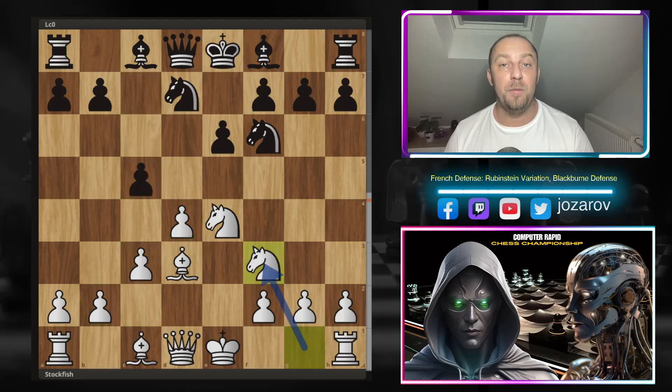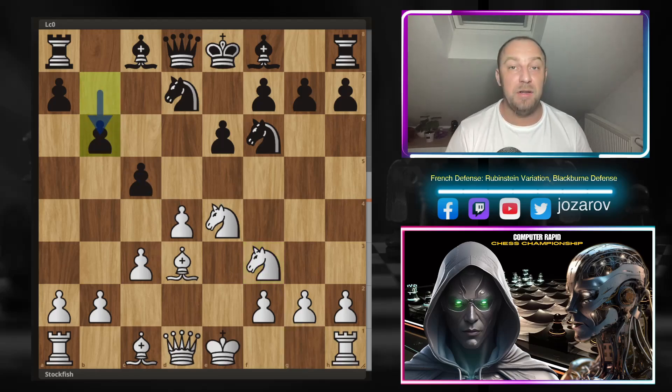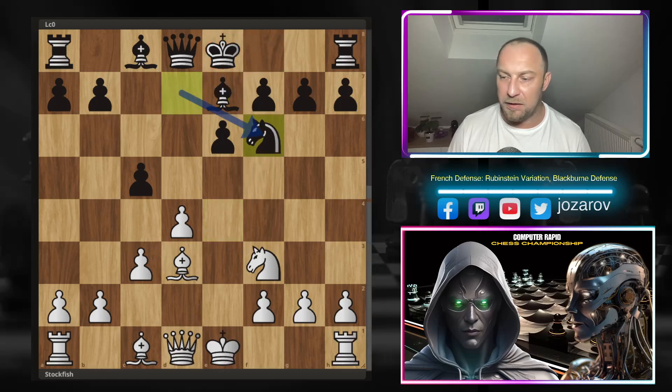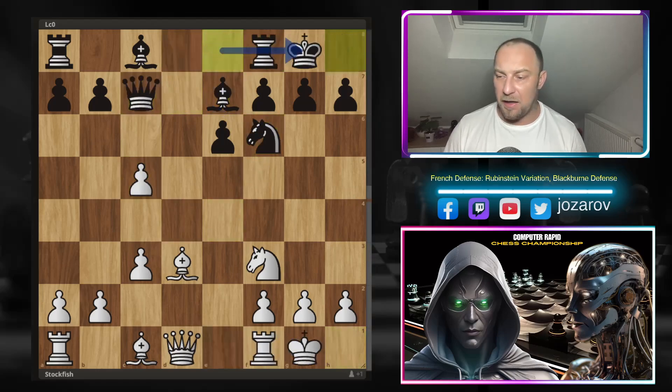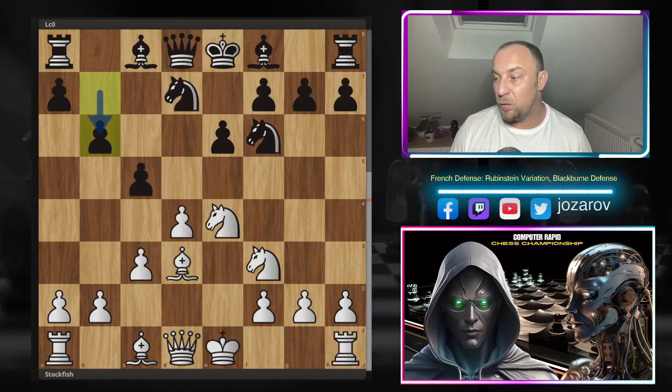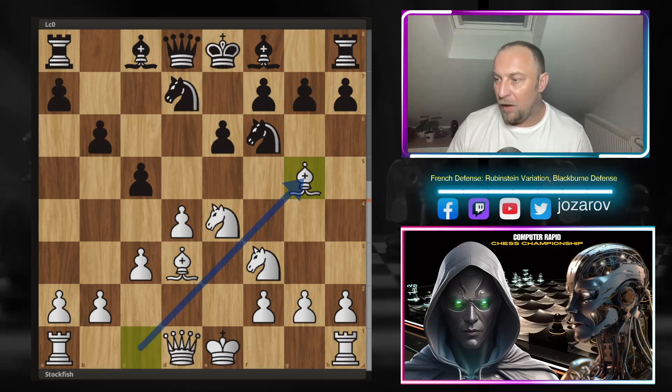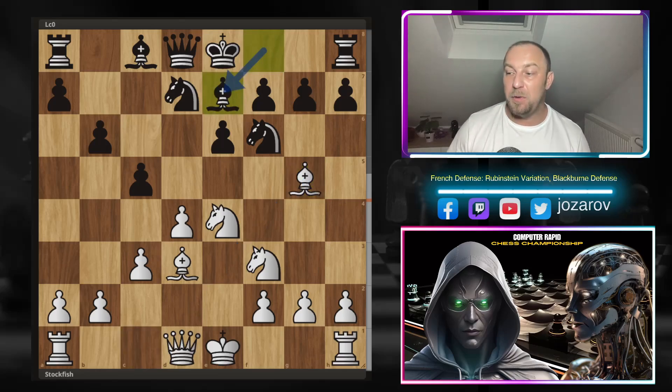After knight to f3, the last pre-arranged move by the organizer was b6, which is actually not optimal for Black. The best way is simply bishop to e7, then after knight to f6, knight to f6, d-takes-e5, queen to c7 — reaching a common, playable position for both sides. Instead, after b6, Stockfish continues with bishop to g5. Leela also played this continuation, so both engines are following the best moves up to this point.